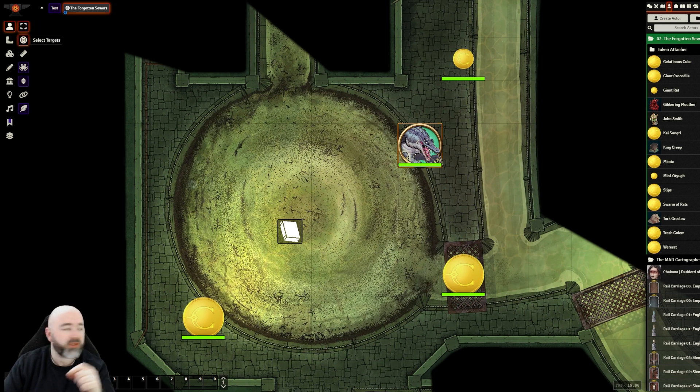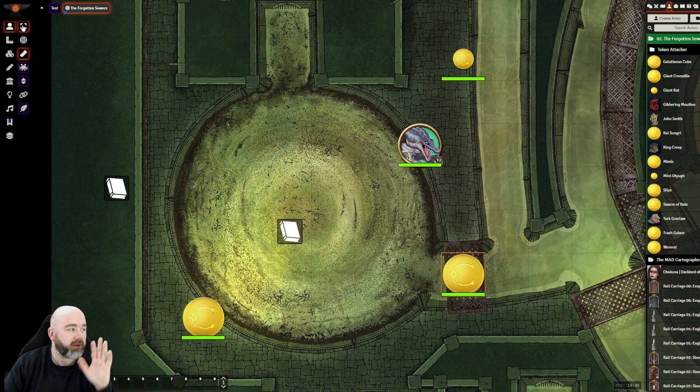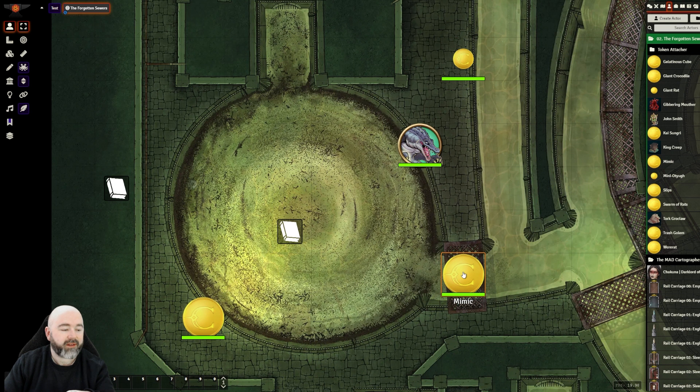We've all been in situations where you're trying to cast a spell, or your players are trying to work something out. They're clicking the ruler to measure distance, dragging it between things, then forgetting they were in that mode and trying to move characters around. With Hover Distance, when you have a token selected, you mouse over any other creature and it tells you straight away how far away they are. As I'm clicking around targeting with different people selected, you can see all those different ranges.